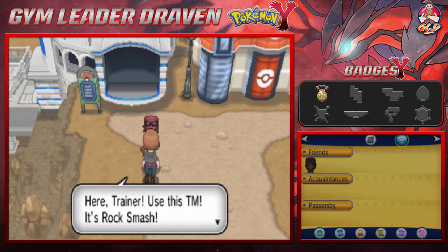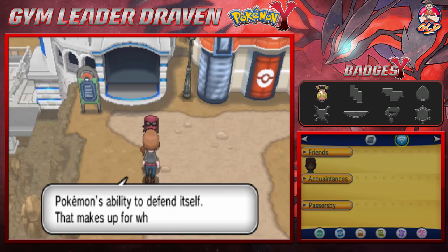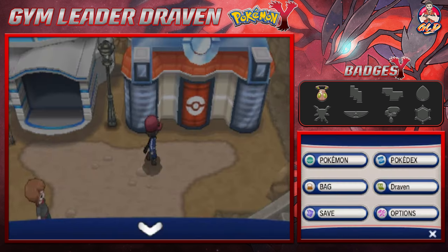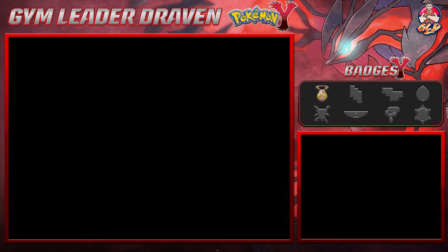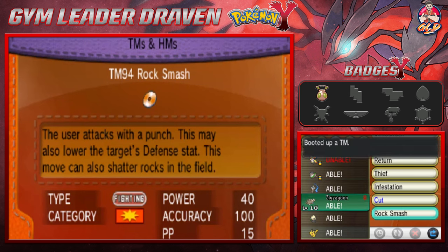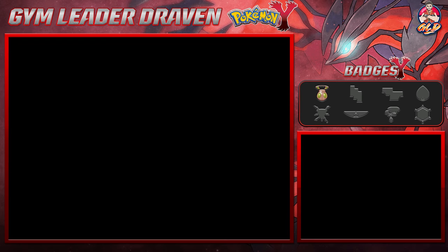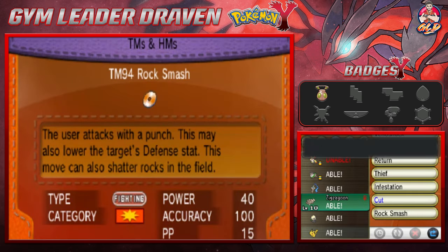Do not forget about this lady. Talk to her — she gives you TM Rock Smash, which it says right there, it can break boulders and everything. It is not an HM anymore, so thank you Jeebus, we don't have to use an HM slave for this one. Let's go right ahead and teach that to our good old buddy Zigzagoon, because we kind of need this Pokemon for a few more things. Zigzagoon has learned Rock Smash.